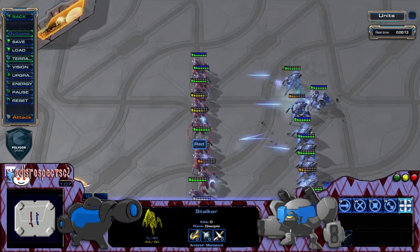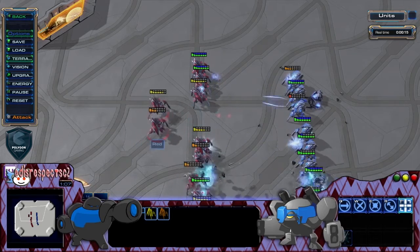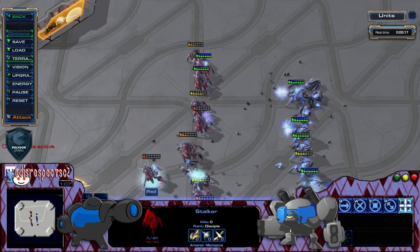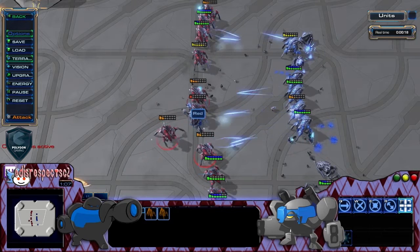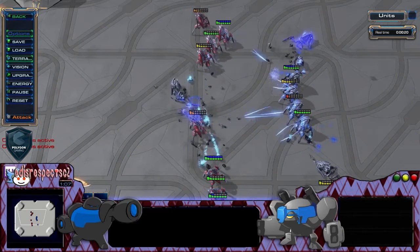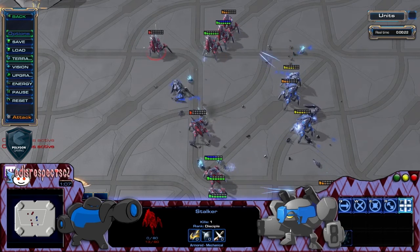This could have been done a little bit better, but it's still a great example of what kind of impact Blink Micro would have in a battle against someone who was not using their Blink Micro effectively or at all. Just by having the blue Protoss player rotate his damage through so many different units, the units are staying alive a lot longer and dealing far more damage, ultimately gaining a kill.